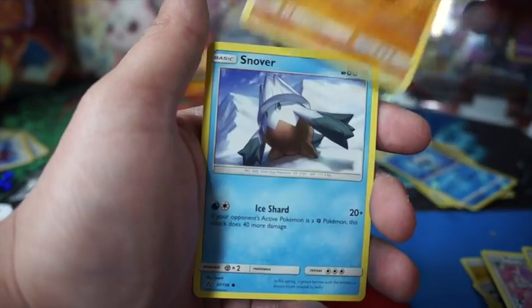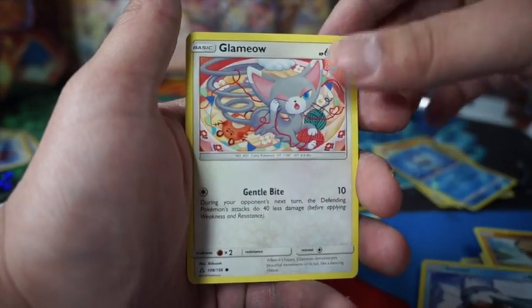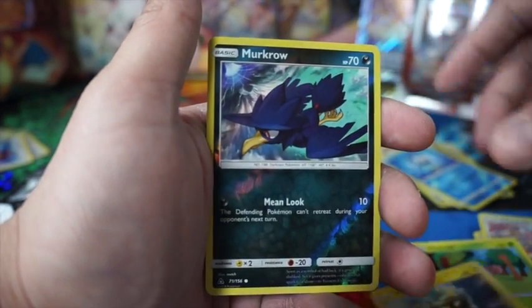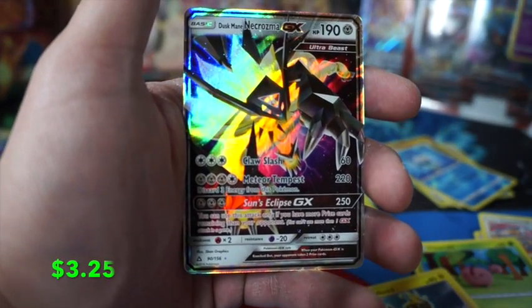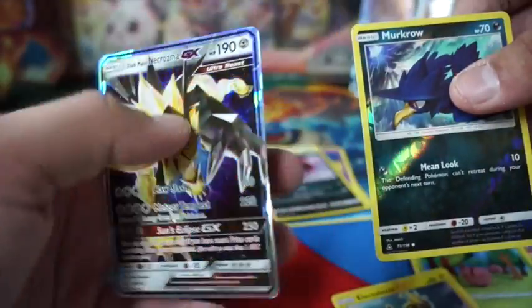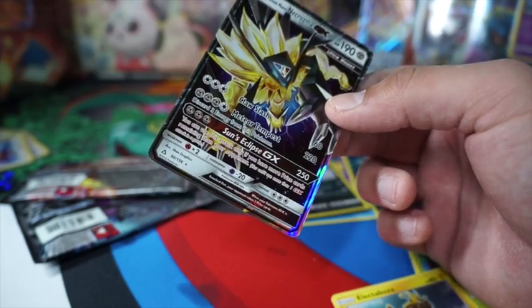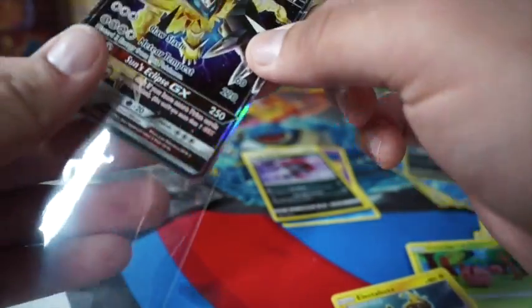Alright — Ice Punch, Hippowdon, Snorunt, Snowver, Glamow, Cherubi, Electabuzz, Murkrow, and Dark Mane Necrozma. Not bad — I got a GX finally! Hopefully — wait, this is like a fire pack.